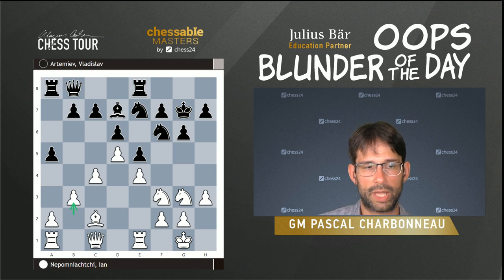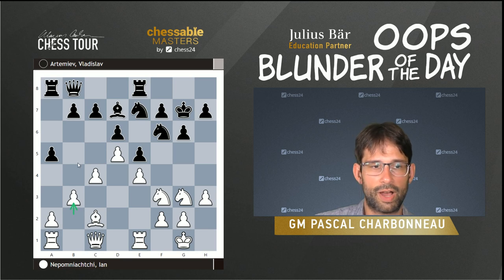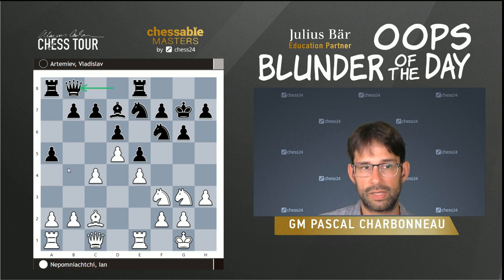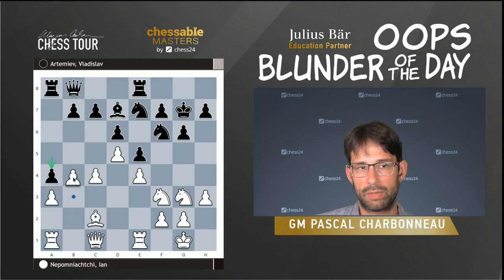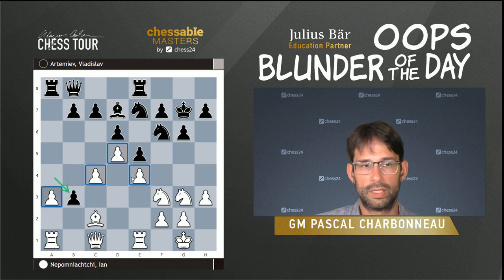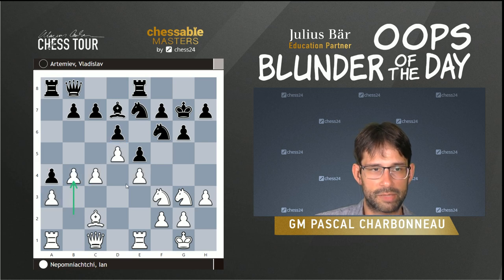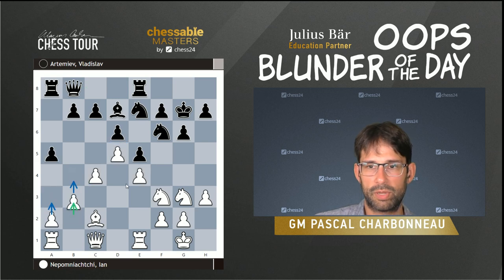Jan plays a very logical plan here — he starts with b3. The idea of b3 is that he sees the queen is coming to a7, potentially c5, and he wants to prepare playing a3 and b4. This is instructive: if you haven't seen the structure before, you don't want to play a3 because that allows a4, and whenever you try to play b4 the pawn takes, leaving you with an isolated pawn — an extra pawn island you don't want. Generally you want as few pawn islands as possible, so that's why he plays b3.